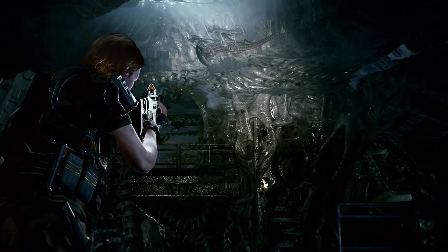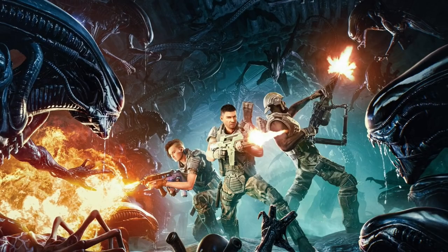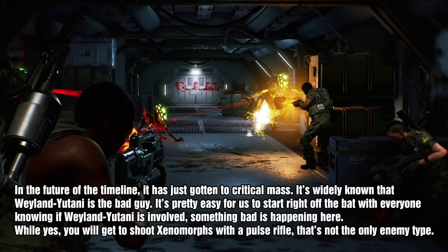Weyland-Yutani is connected to the Anglo-Japanese Three World Empire, and Hyperdyne is more popular with the Union of Progressive Peoples. The UPP was mentioned in William Gibson's unproduced Alien 3 script, which did get a graphic novel produced. Regarding the timeline, a prequel story novel called Aliens: Infiltrator is coming. In the future of the game's timeline, it has gotten to critical mass — it's widely known that Weyland-Yutani is the bad guy, so the game can start right off the bat with everyone knowing that if Weyland-Yutani is involved, something bad is happening.